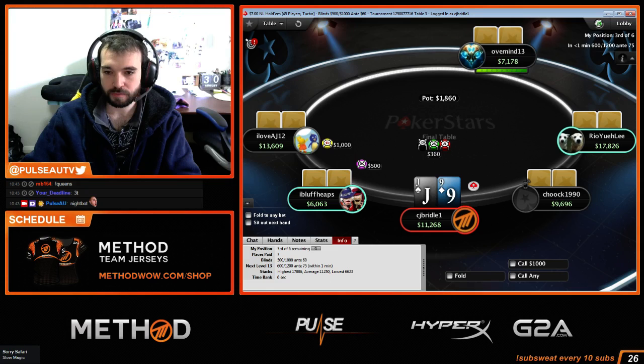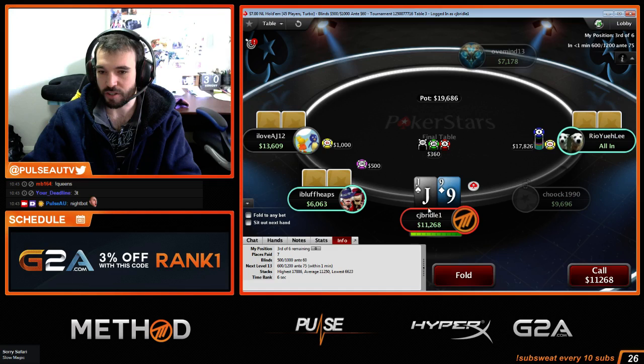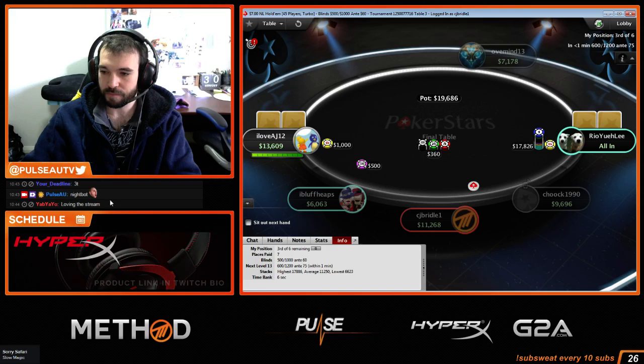I hope AJ is a person and not Ace-Jack, because no one likes Ace-Jack — everyone hates that hand. If folded to me, I think I can shove for 11 big blinds with Jack-9 offsuit on the button, but this regular doesn't let us shove.